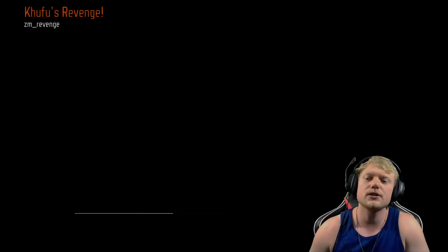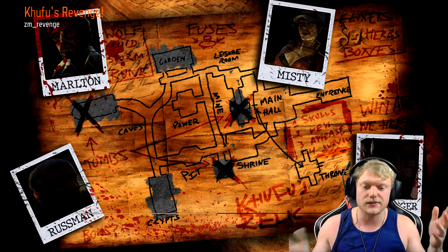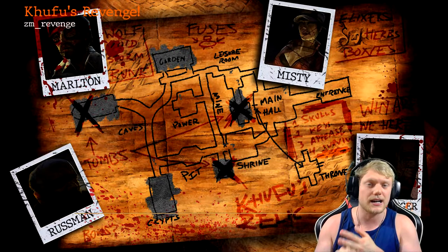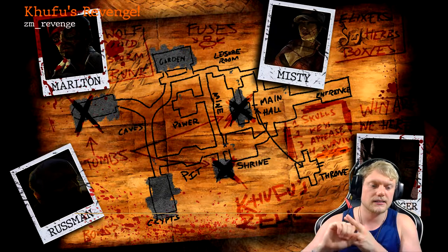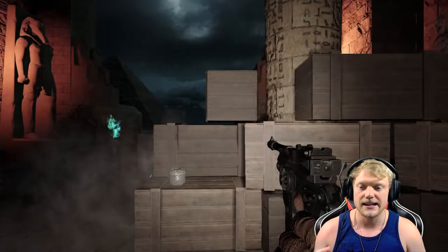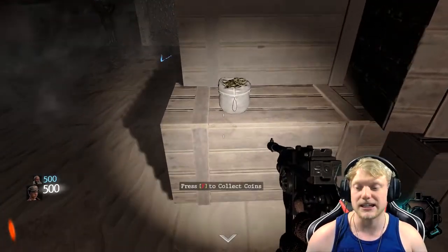We're doing Khufu's Revenge. Jason and I did not beat this map last night on stream, but we got pretty close. This is the Easter egg guide we're going to do for you guys. There are a couple things to note: you can only have six perks on this map, you can upgrade a bow (we're going to show you the bow but won't upgrade it), and there are three free perks you can get. We'll show you all the collectibles for that and just send it as usual. Hopefully this guide helps you guys out.